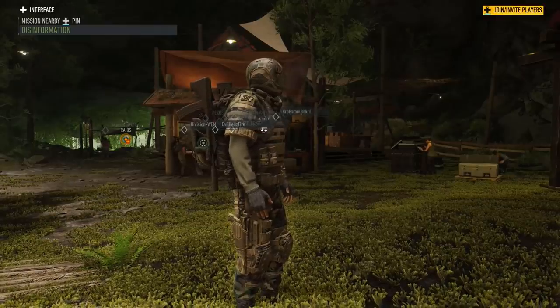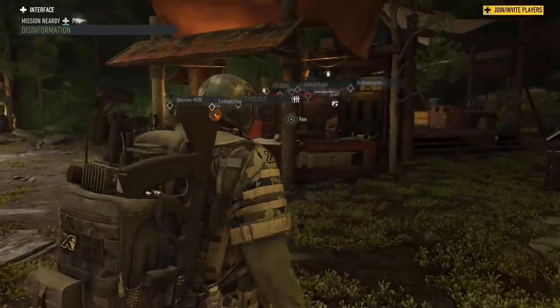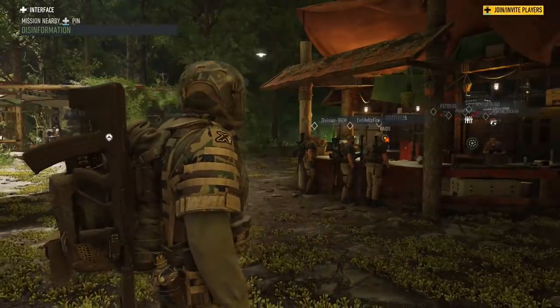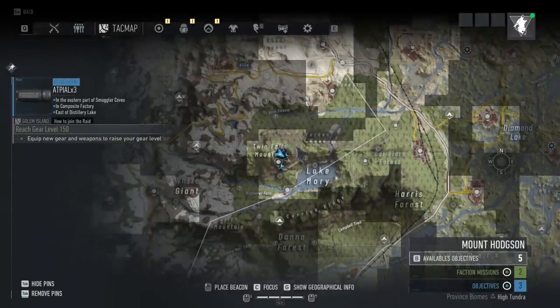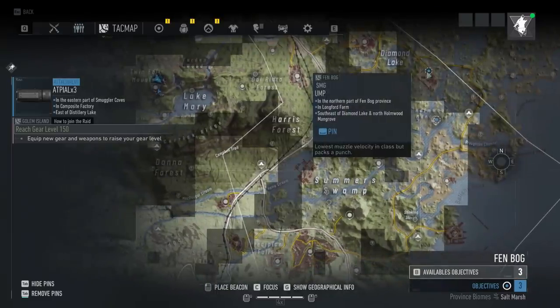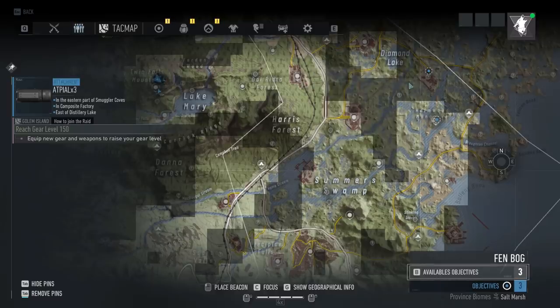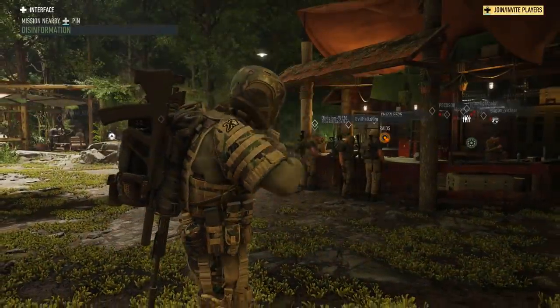Blueprints can help you in ways you maybe didn't think of. Everyone knows that when you start playing the game you can go to various bases around the map. If I pull up the map, I can see locations where I can go get blueprints — like right here, I can go here and get the blueprint for the UMP. So what does that mean, what do you do with them, and what's the advantage?